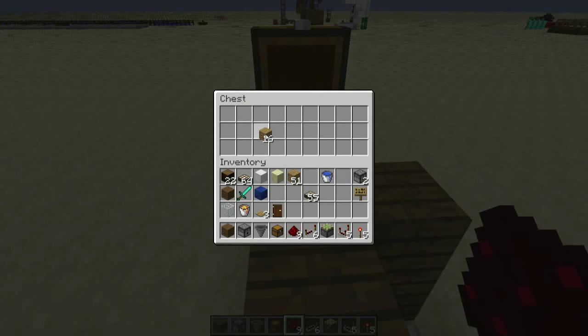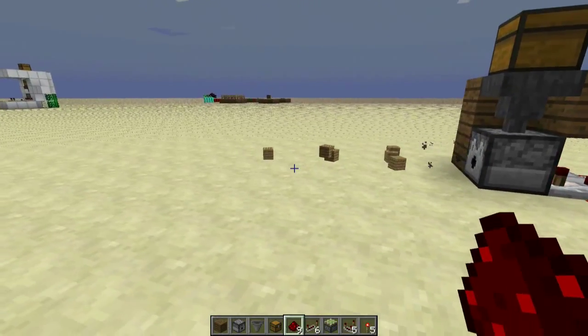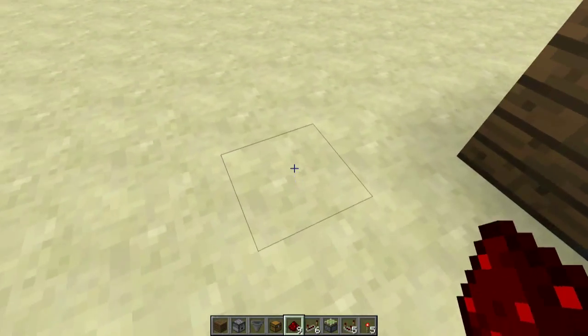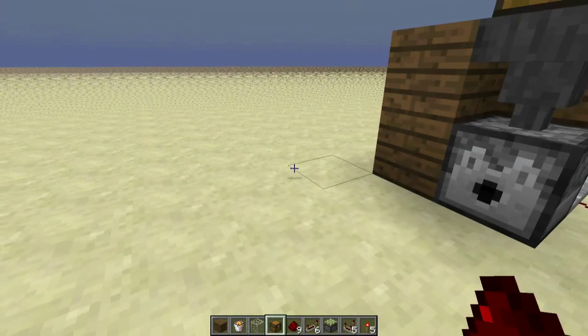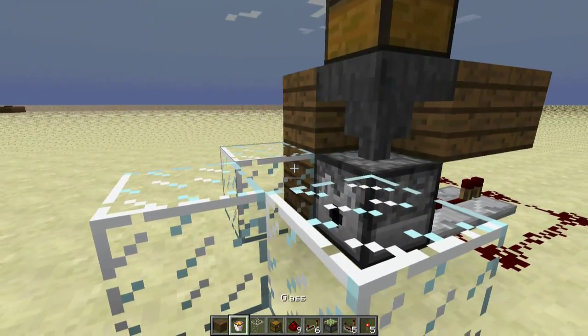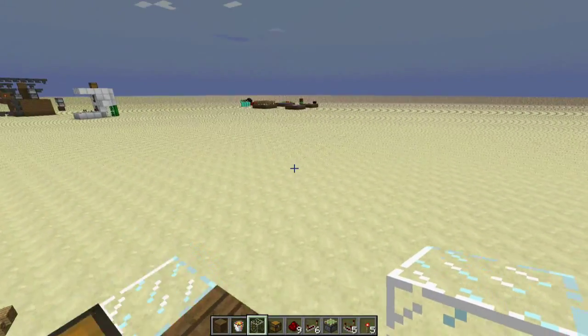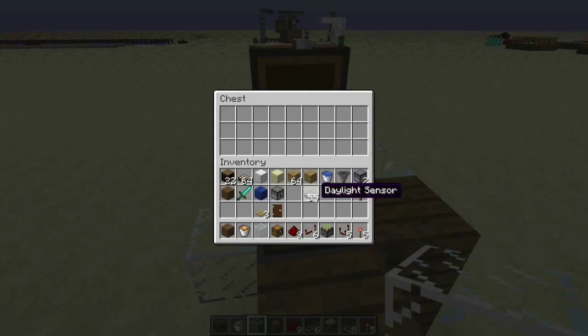When you put an item in the chest it will stay there because it's a locked redstone chest. As soon as you come out it will start kicking all the junk out. The other nice thing you can do is stick out the blocks a bit with lava.